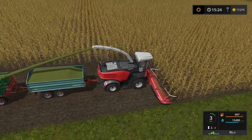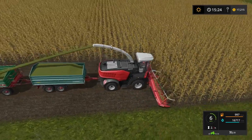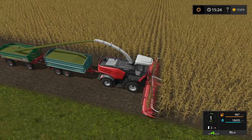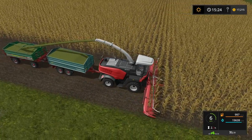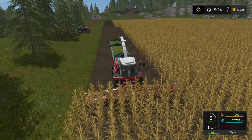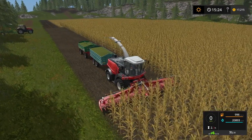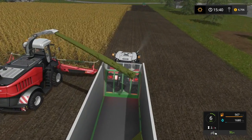We're getting a lot of corn yield out of this — it probably has something to do with fertilizing it two times after being planted, because the planting automatically fertilizes it once. We're just gonna go ahead and fill these trailers up. I did figure out a way to unload the chaff into a silage pit on mine. I don't know if everyone has a problem with it, but maybe it's just mine and I need to redownload the game.